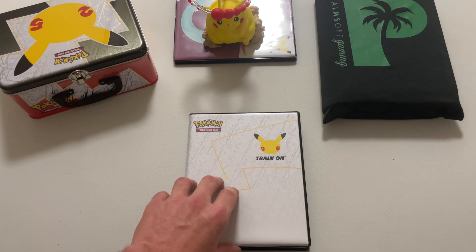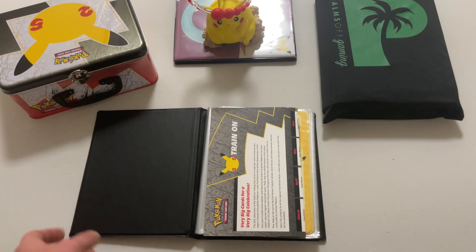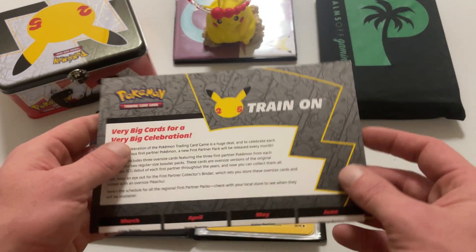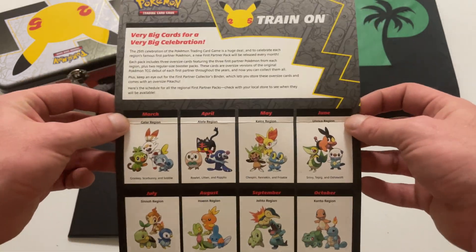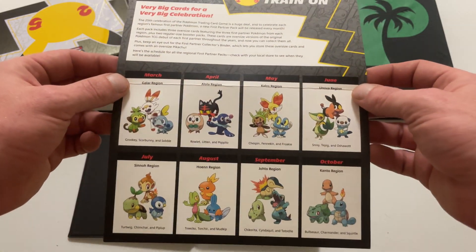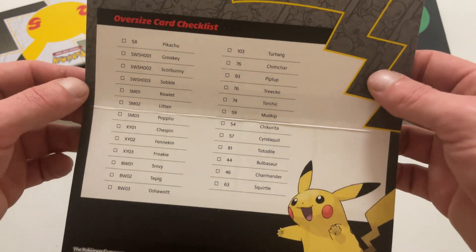First up we have the First Partners pack. We got it in the official First Partners binder, which came with this cool little information booklet and a Pikachu. It just tells you when all the cards were meant to come out and has a checklist to see if you have them all.